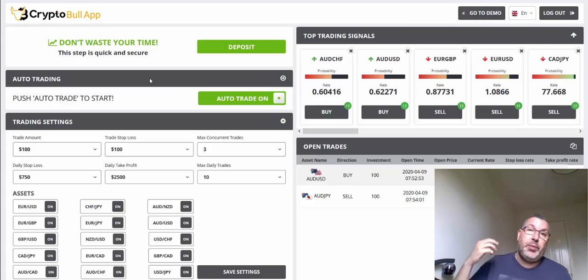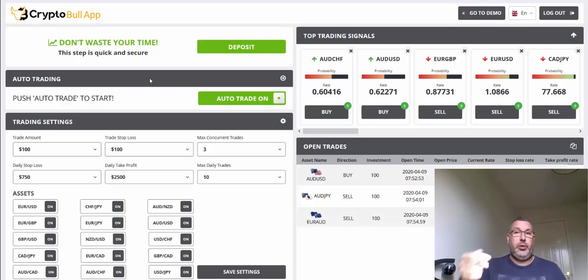You can set the parameters yourself. I've got all the assets open but no cryptocurrencies, because unfortunately my broker doesn't deal with cryptocurrency at the moment. The third trade has just popped up, so that's three trades open now.